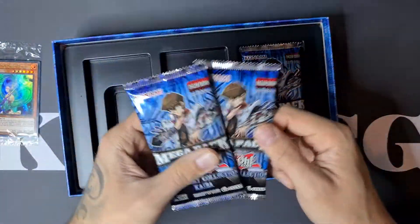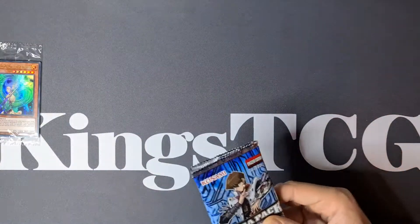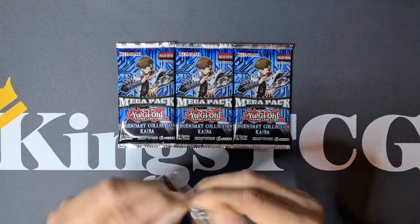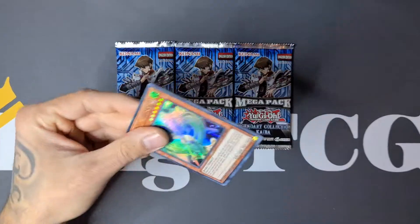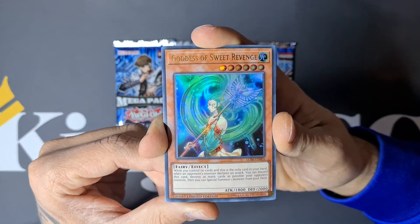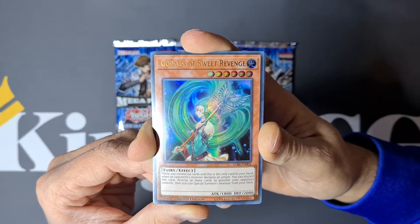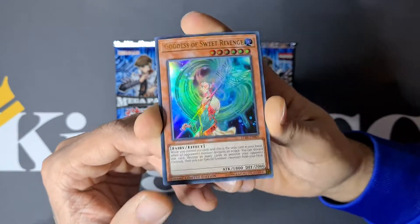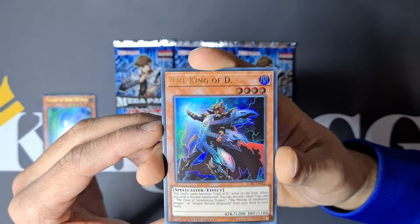Setting that aside, we see the promos. We have three First Edition Legendary Collection Kaiba mega packs. Starting with the promos: we have Goddess of Sweet Revenge — while you control no cards and this is the only card in your hand when an opponent's monster declares an attack, you can discard this card to destroy as many cards as possible that your opponent controls and special summon a monster from your deck. Really strong effect! Then we have the King of D, which we already saw on the game board.